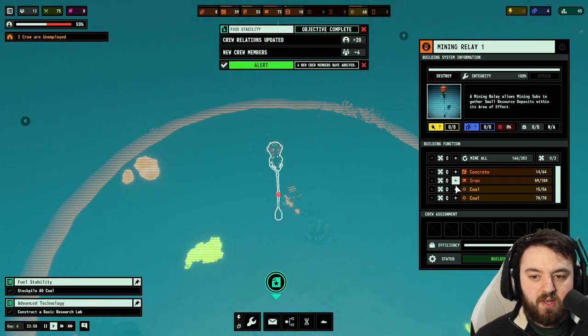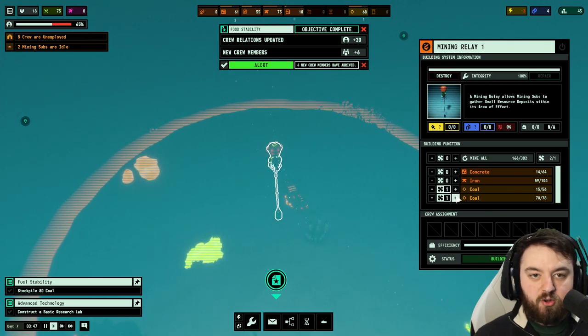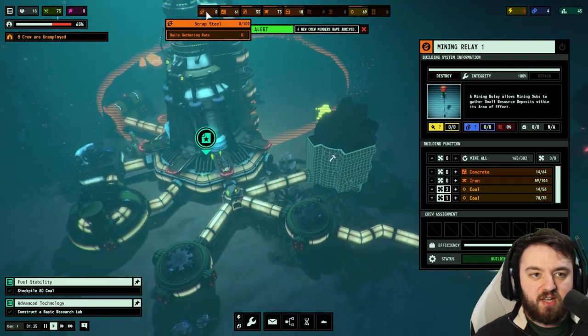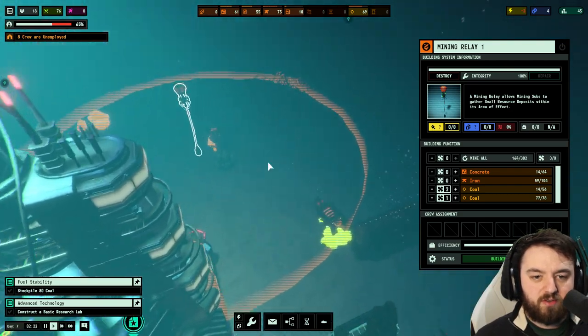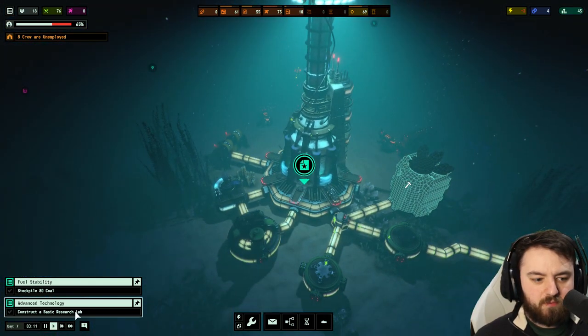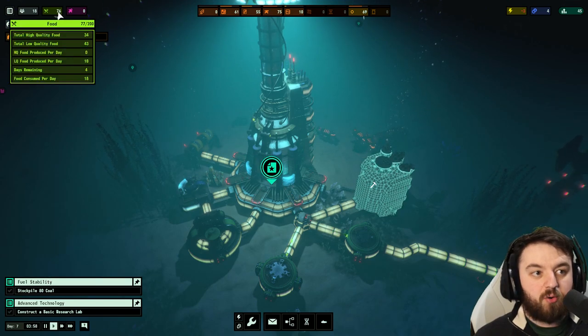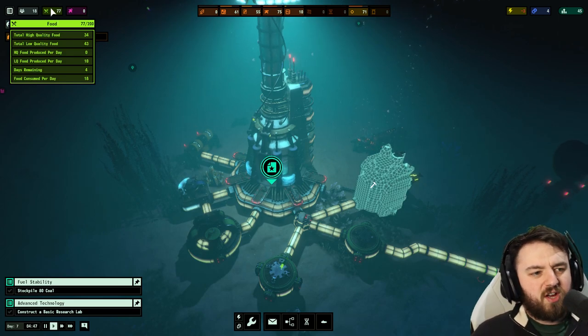Before we go ahead, we need to see progress — we need to stockpile 80 coal to ensure the continued mission. If we wanted to speed that up, we could of course go over and unassign them. The basic research lab is finishing — we got our extra crew, nice and very nice.